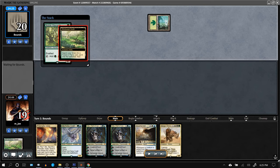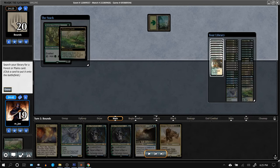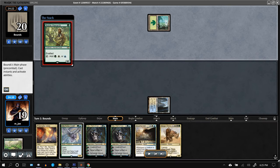Opponent kept 7. Forest into Noble Hierarch — could be another Soul Herder deck, though probably not.